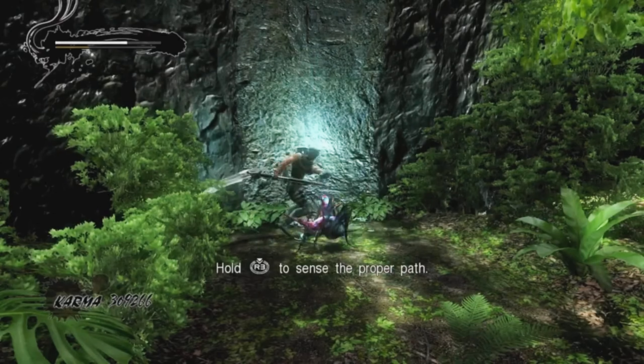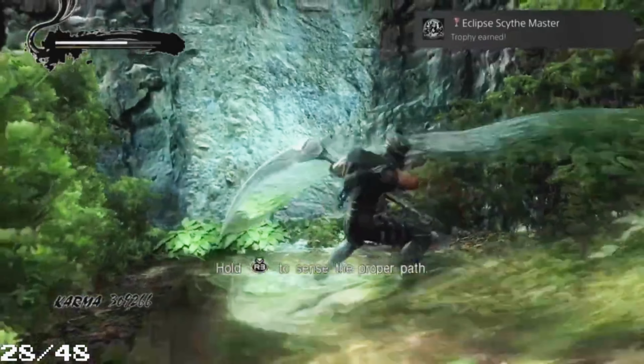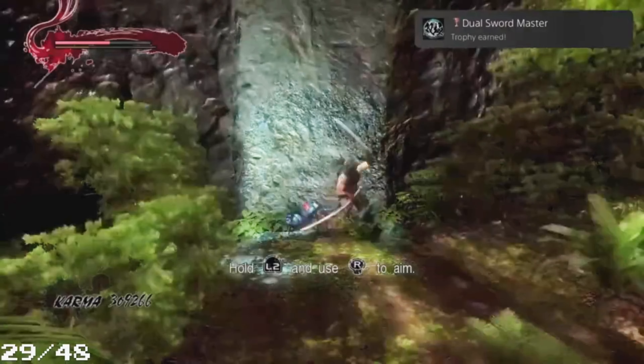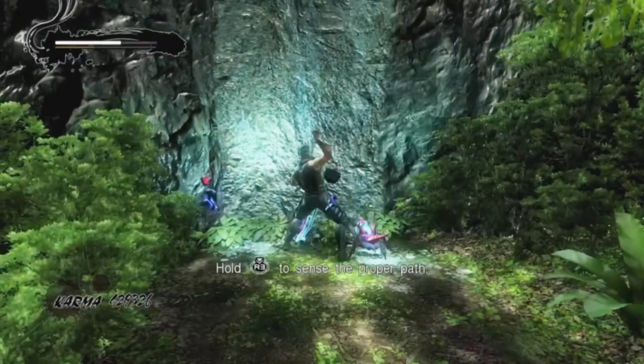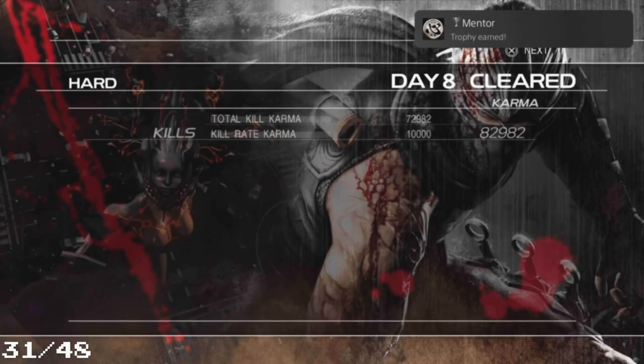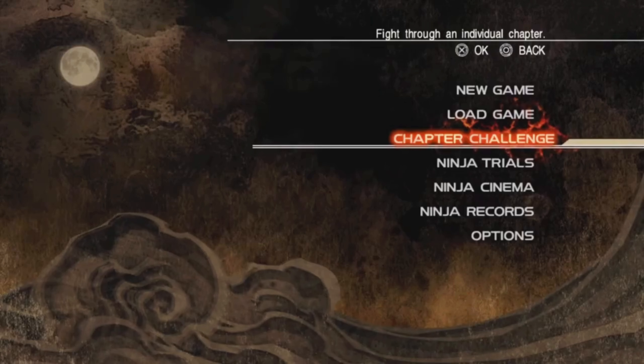Next up I started another playthrough on Hard for another trophy. I found some kills - Eclipse Type Master is a thousand kills with every weapon. I got these trophies: Kusarigama Master. Then I played on Hard and got the trophy 'Mentor'.